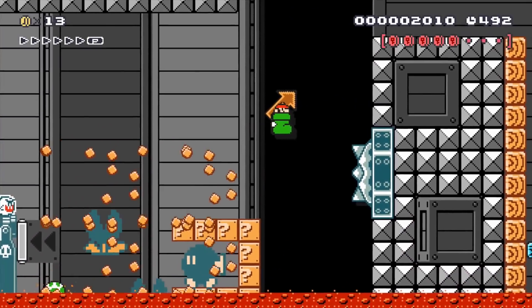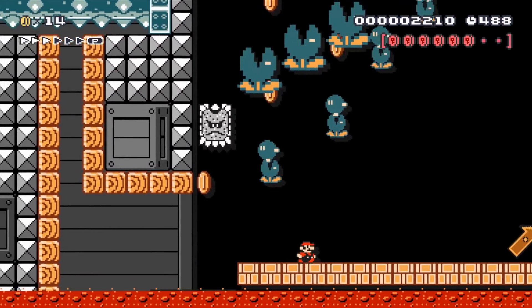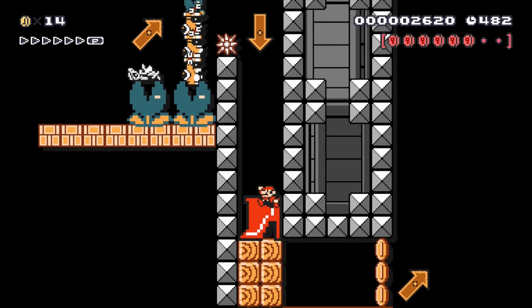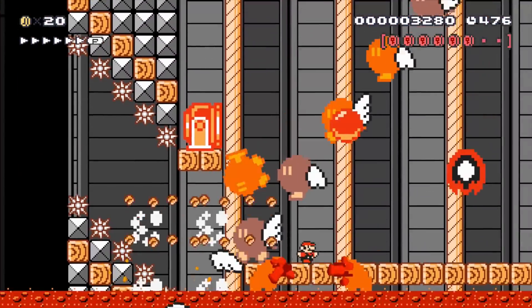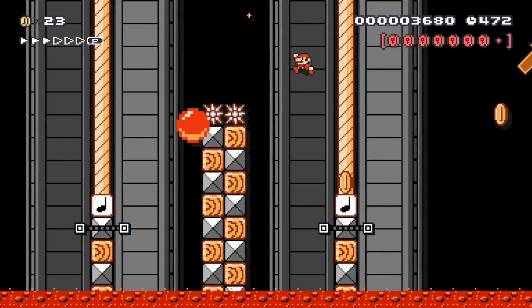Another pink coin. Grab the boot, quickly jump over here. Grab another pink coin. Go onto the blue falling platforms. Jumping up here, grabbing a giant boot. I love it. All the explosions — so many close calls.